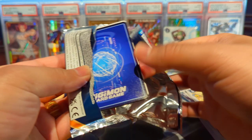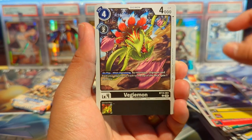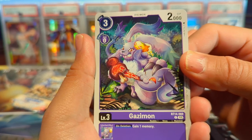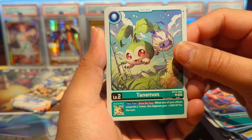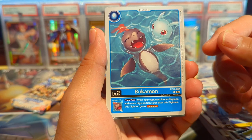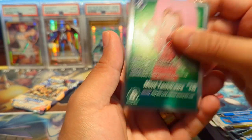Second to last pack of Blast Ace. We have a Megadramon, Unimon, Vegiemon, Gazimon — that art looks phenomenal. We have a Piximon Mega Flame, Kuwagamon with Jamming — pretty good effect. We have Tanemon, GGmon, Bukamon — this card surprisingly got limited if I'm not mistaken. Then we have a Platinum Numemon as our first rare and a Mimi Tachikawa as our second rare.